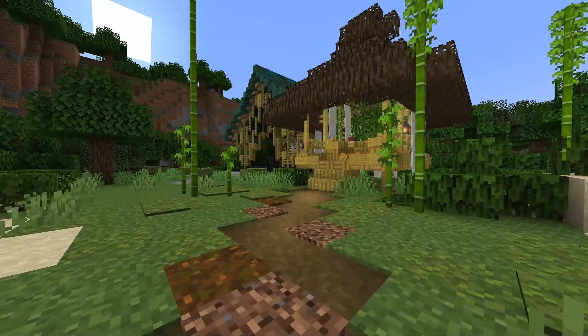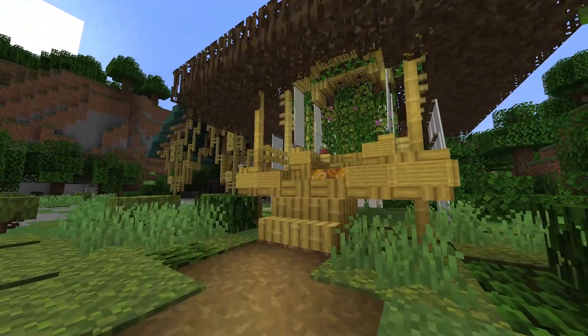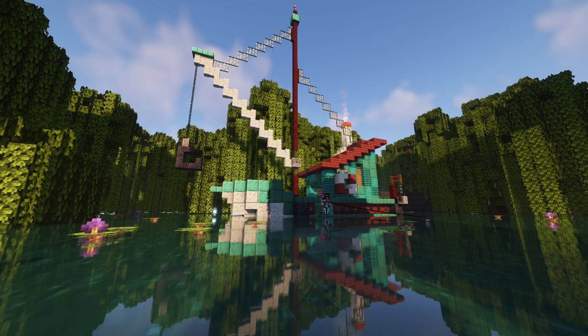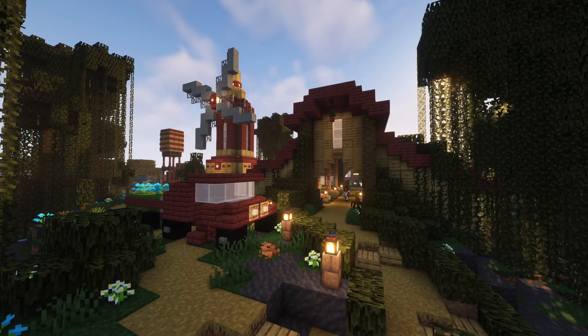Bamboo is a wonderful choice for a yellow wood type. It's just currently the wrong type of yellow. Do you remember what mangrove looked like when it was originally announced? It was pale and ugly. Now, mangrove is a beautiful deep shade of red that matches the other blocks so well.